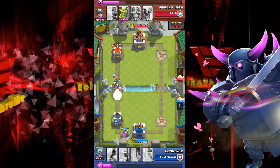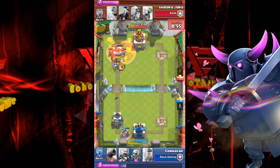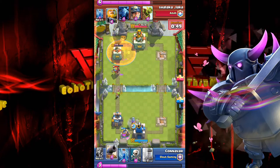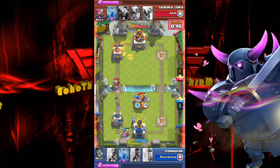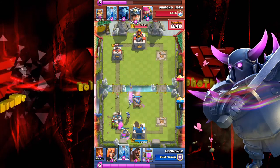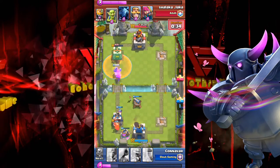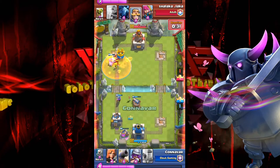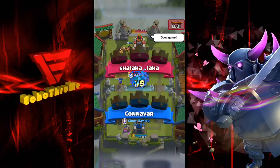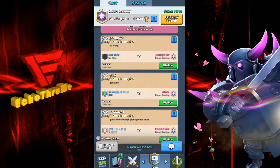Now a push up the left-hand lane — full valk, a couple of skellies, hog behind, and the opponent only has archers with low elixir. Poison spell on top — 600 hit points remain but the poison unfortunately hits the king's tower as well, waking it up. Cannon and musketeer on top of the royal giant, nice zap spell. One more strike and what a nice comeback — a two-tower win for Canavar, very exciting.